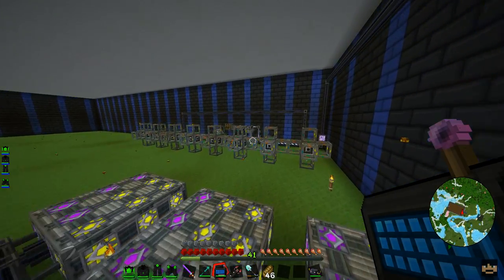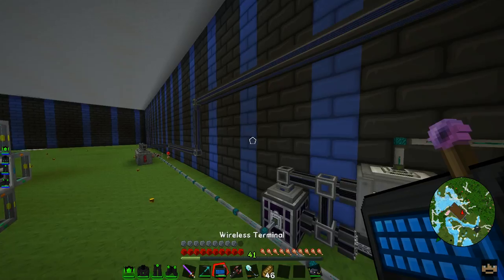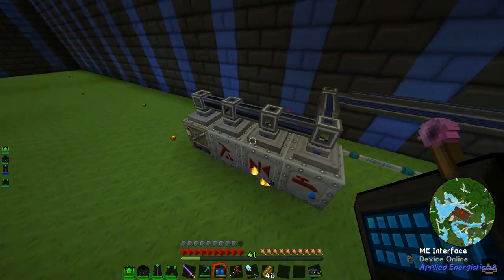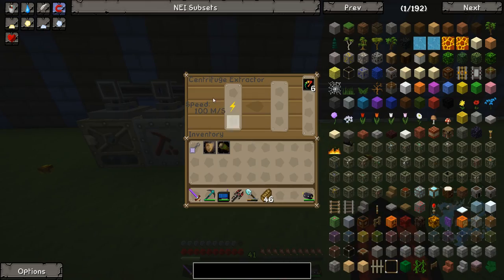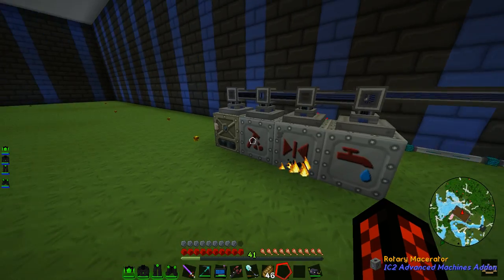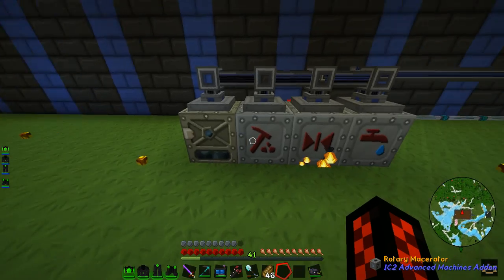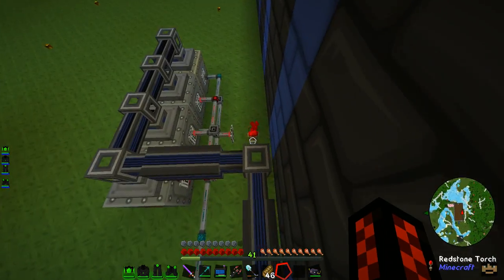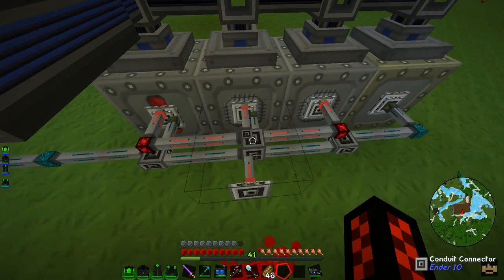I'll just let it run for a bit and see when it gets done. I've got 3 machines from Advanced Machines: the Centrifuge Extractor, Singularity Compressor, and the Rotary Macerator, and a Selection Furnace with 12 overclockers in. These can only accept 6 overclockers each and they need to be kept on by a redstone signal, which is done using the redstone conduits.